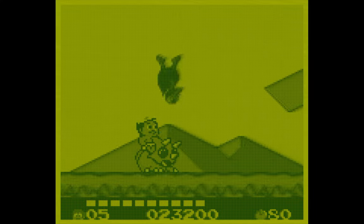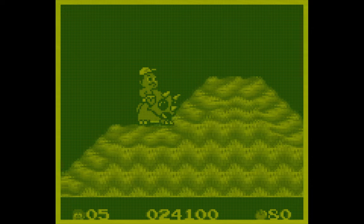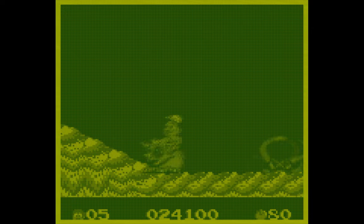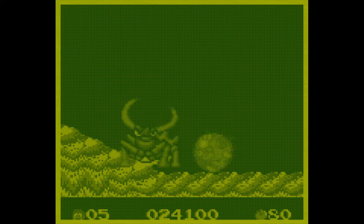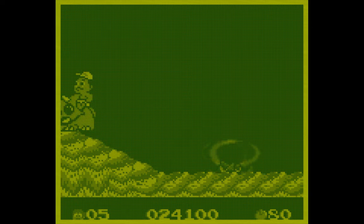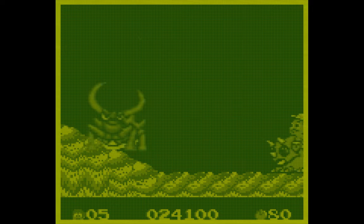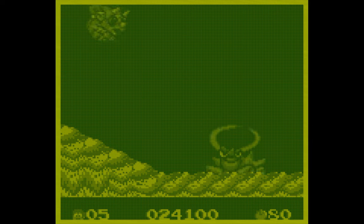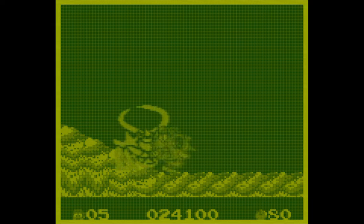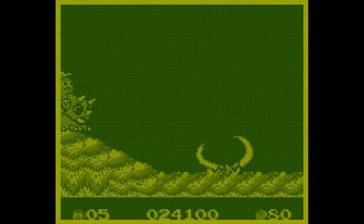It could be argued that that's bad game design — that the player shouldn't be forced to memorize a level in order to enjoy it. But I think that's kind of the whole flavor of Adventure Island. There are short levels, sort of like Super Mario Brothers but shorter, and the only thing you can do is run to the right and jump. It's kind of like an old-school version of an infinite runner game, but the levels are really short. There are no halfway points or save points in the middle of the levels, and that's not needed because the levels are very short.